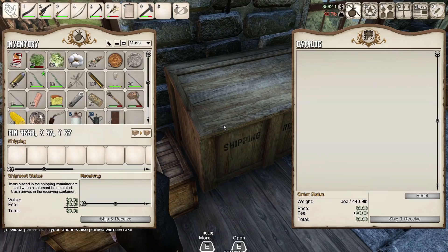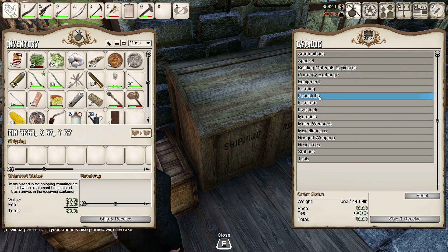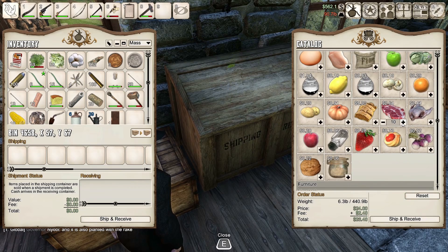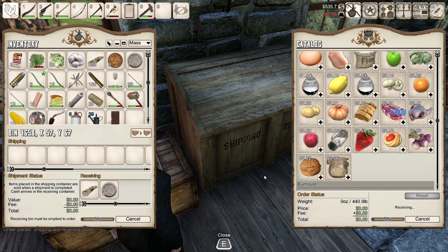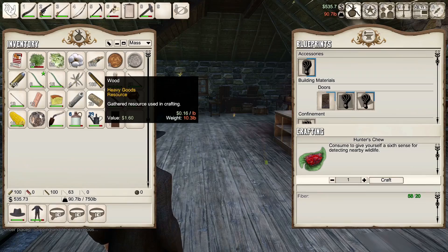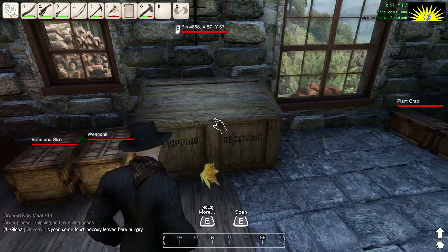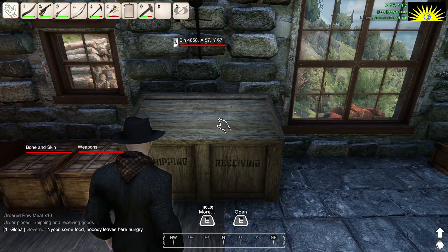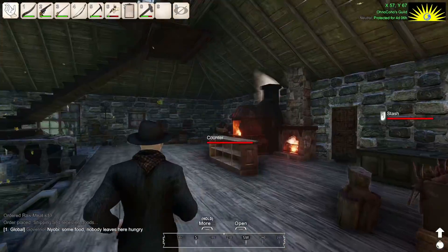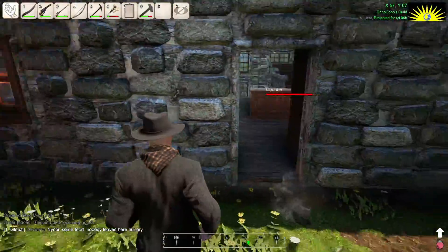I wanted to buy meat because I want to try using the smoker. Let's get ten of them. I'll need wood for that — I've got 20, that's probably not going to be enough, but we're going to clear some land in a minute. 'Nobody leaves here hungry' — what a good host. This is going to take 40 seconds. Okay, there we go — open the door, nice.